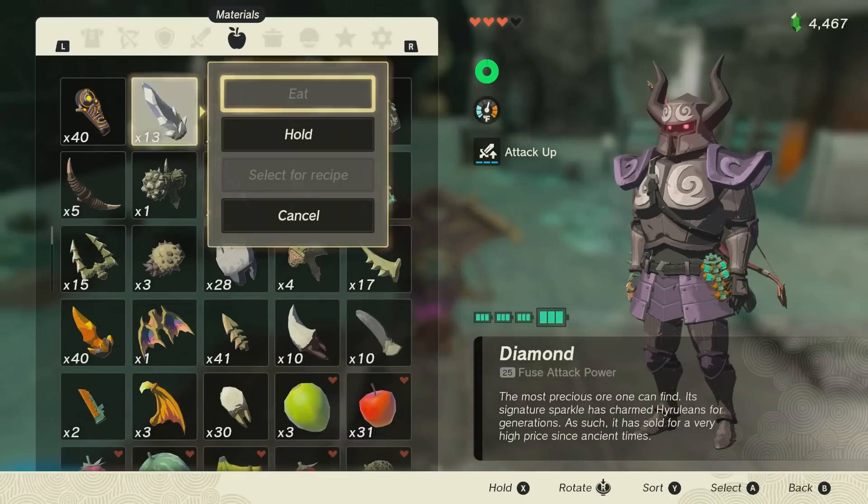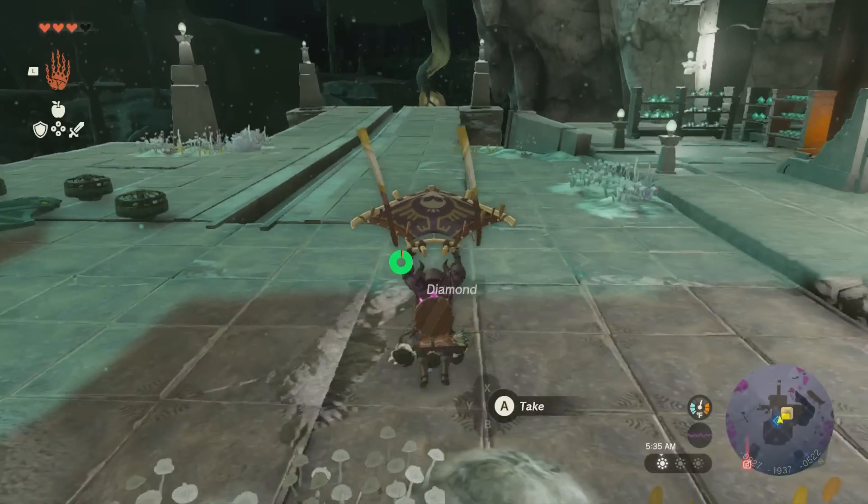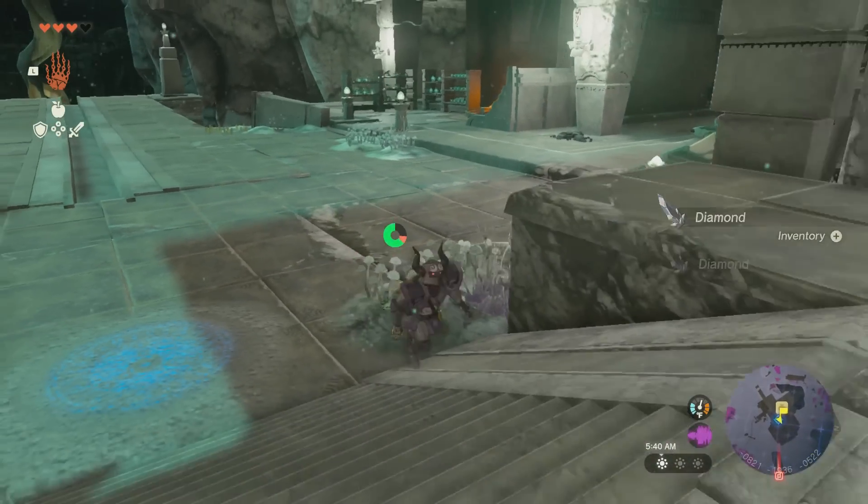Once you're in the air, take the item you want to duplicate — I want five more diamonds. Press B and Y simultaneously, just pick it up, and we're sitting at 18.